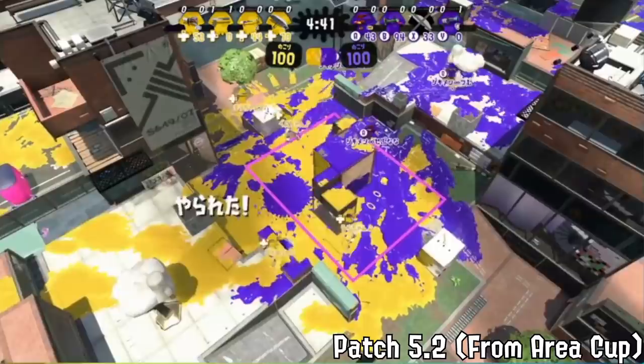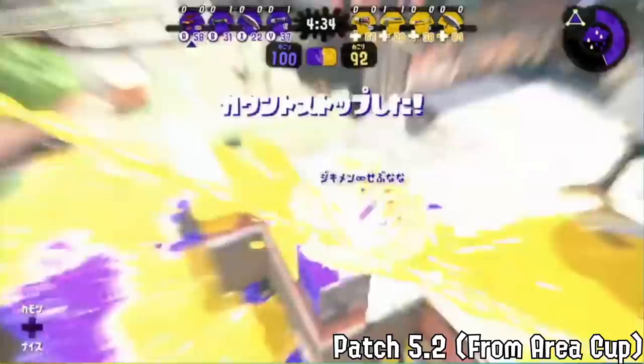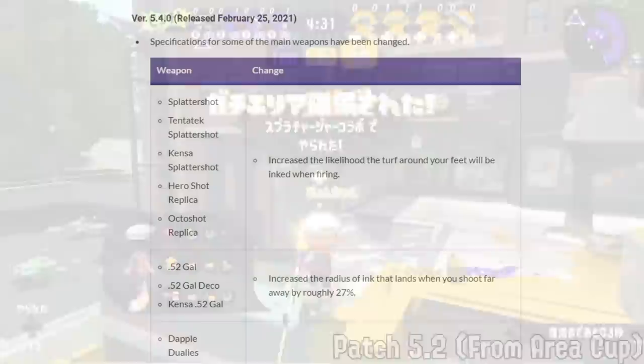This patch was a weird one because the meta never really developed that much from it. We saw more Neo Splash, less of the 5.2 top tiers, and more of the weapons from 5.0 and 5.1 — minus Ballpoint of course. It was fine, but it's hard to comment on because the next patch hit and changed things pretty much immediately.